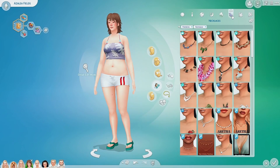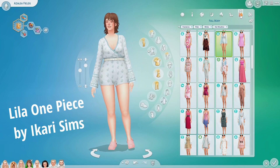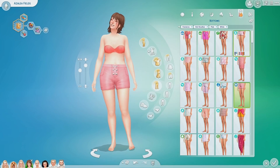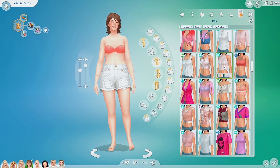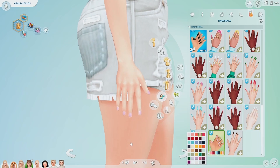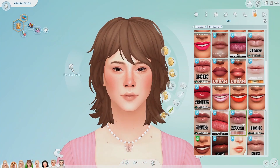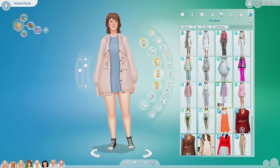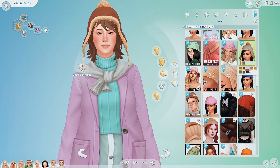Then I gave her some accessories — a necklace and all the good stuff. Her swimwear is this really cute bathing suit. Then her hot weather wear is just cute shorts and a little tank top that comes with one of the packs, not custom content, with some tennis shoes and more accessories. Her cold weather wear is more of that purpley-pink color to tie the theme in and I gave her a little hat. She's so cute.